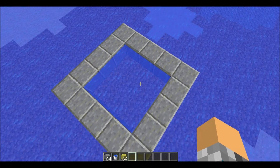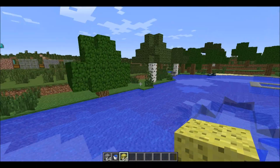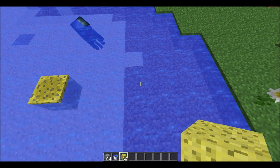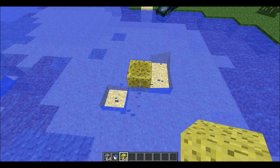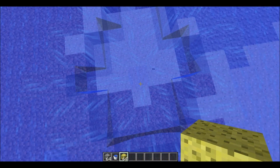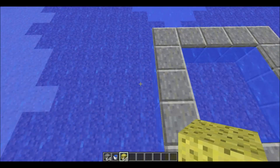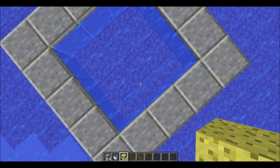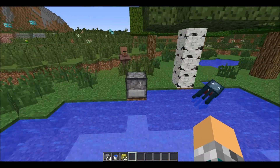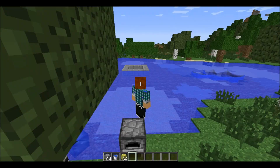I'm back in the creative world. The new sponge mechanics are a bit more complicated - it clears a 5x5x5 area, and it only removes water blocks. They fill back in after a period of time, which was pretty cool. And if there was a wall separating water from water, it would not clear the water outside the wall. And if you smelt a wet sponge, it will give you a sponge back.